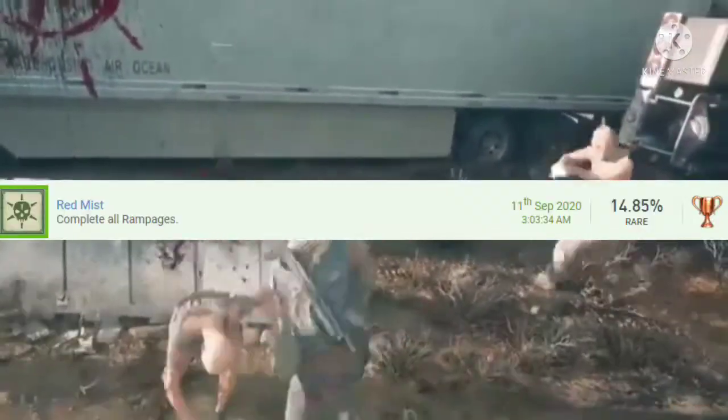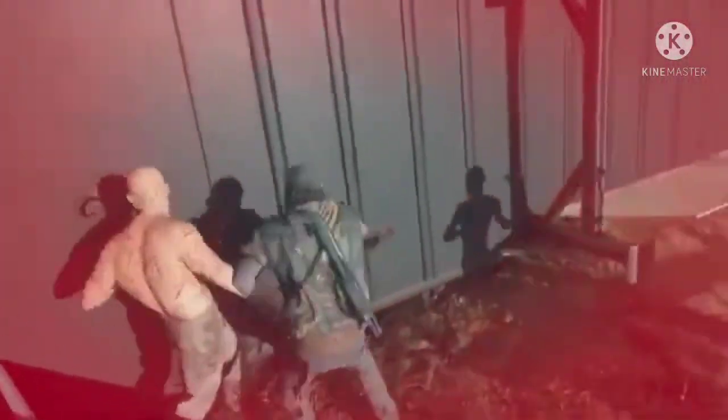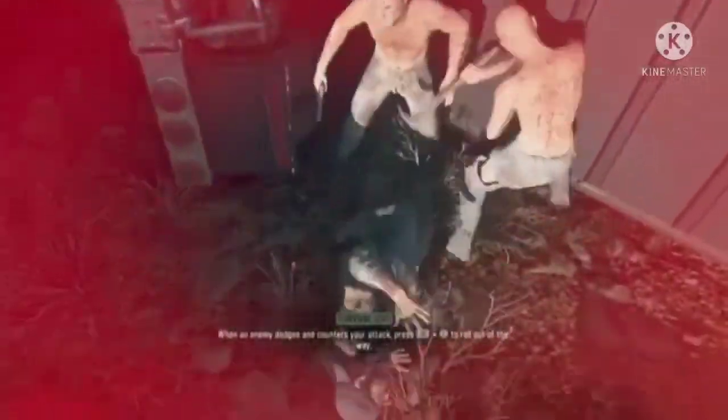Number 18 is Red Mist. After completing the Trevor Phillips Industries mission, this will look like a standard strangers and freaks. Complete it and the others should pop up — I think as a skull — appearing after you finish the one before it. Complete all five and you get the achievement. This can take up to 30 minutes to an hour. I recommend getting gold on all of them for another achievement.